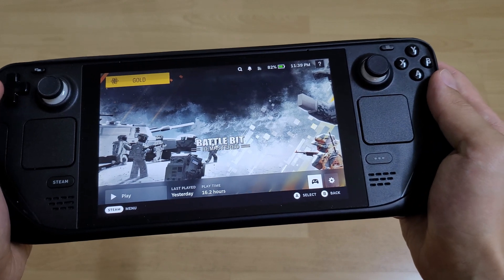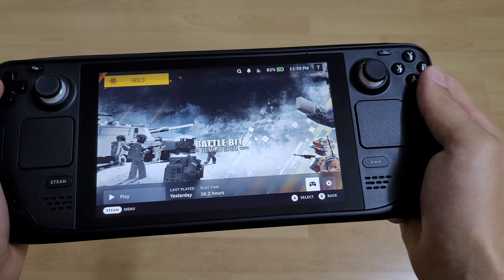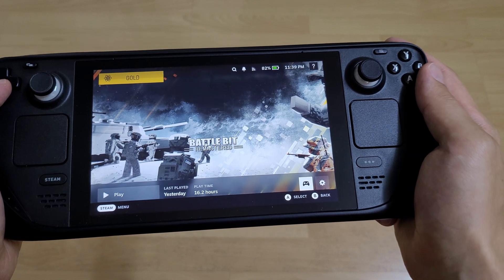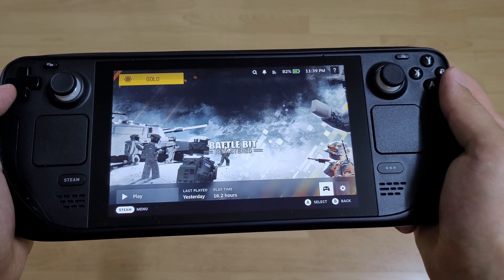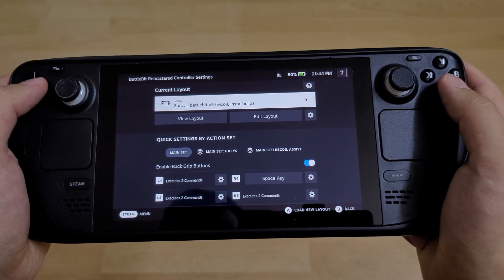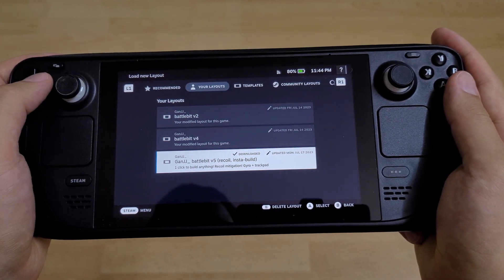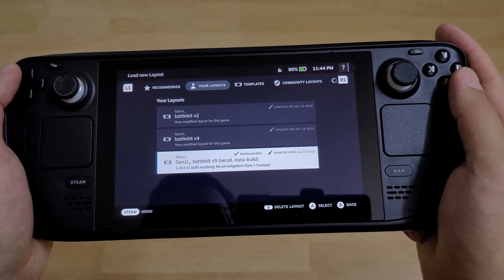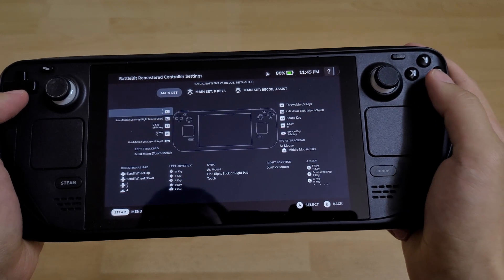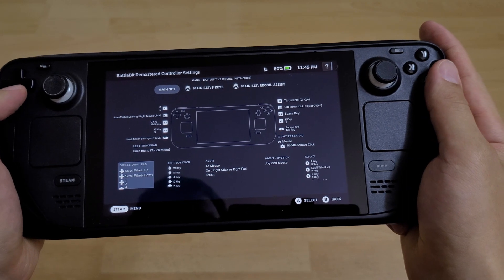Today I would like to show you a quick BattleBit Remastered custom layout featuring two things. First thing is compensating for the recoil, and second thing would be quickly building walls with a single click. I made up a custom control scheme and I'm going to show it to you right now. For now it's Ganj BattleBit version 5 recoil insta-build. You go inside and you will see that the description is also one click to build anything and it's also recoil mitigation using gyro and trackpad. It's quite complicated in general and the details — you can go into the details and see it for yourself.